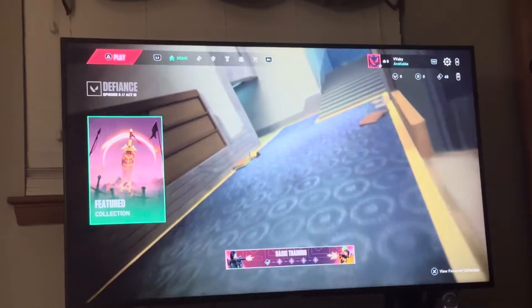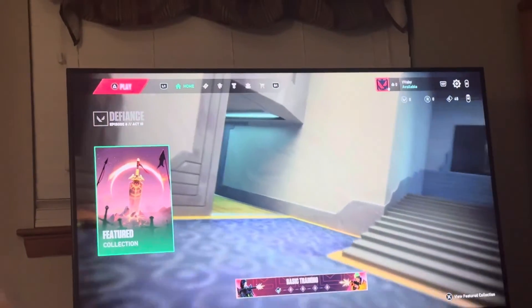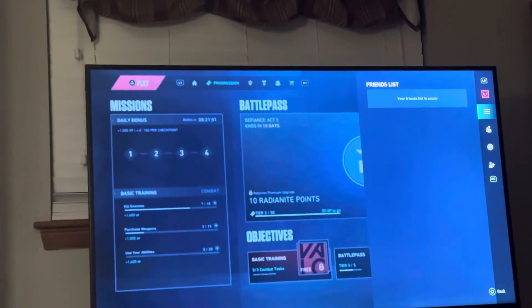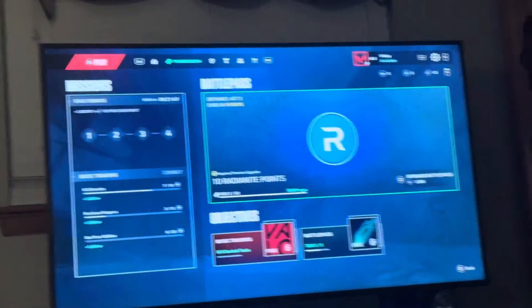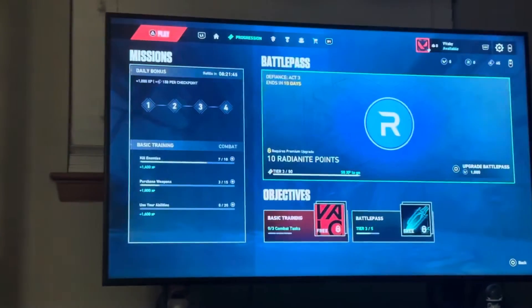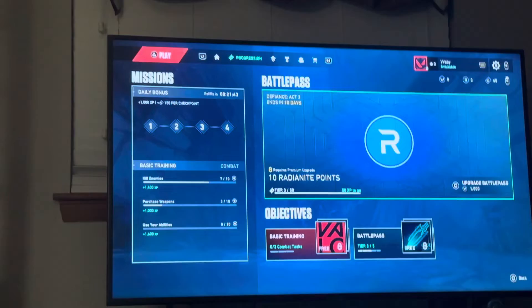What's up guys, Chippewa Wabee. In today's video I'm going to show you how to leave a party that you're in on the console version of Valorant. So let's say you're playing with some people and you're in a party and you want to join another party, play solo, or find other people because you're tired of playing with them.